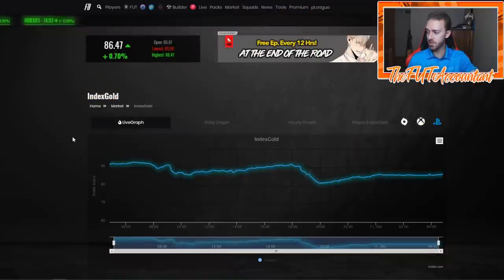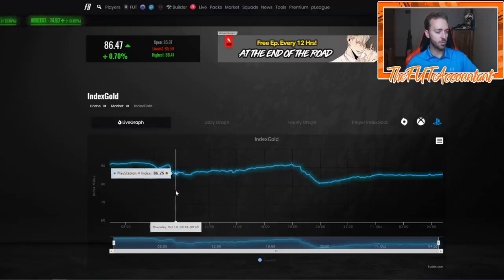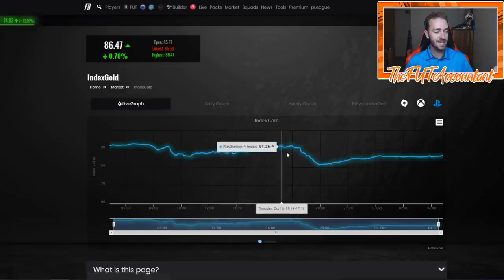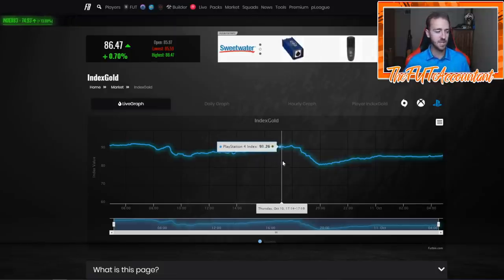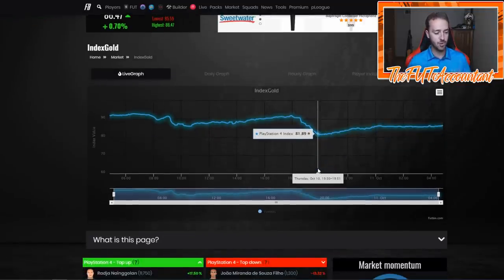This is the market on Footbin. Thursday after rewards — during rewards time we were down at 85 points. Rewards came and the market rose into the middle of the day up to 91 points. The market was nice, on an upslope, rising nicely on Thursday, which is what we like to see for Thursday flips. And then EA dropped these SBCs and it tanked the market because they were basically giving out packs. Everybody opened those packs and sold those players, causing a drop.